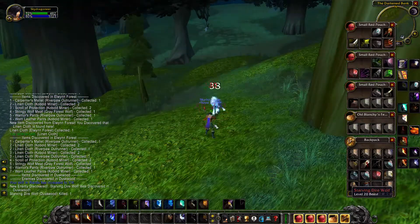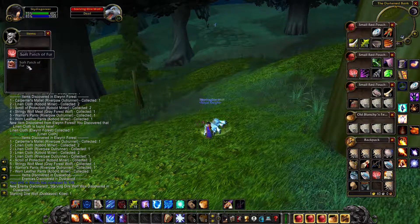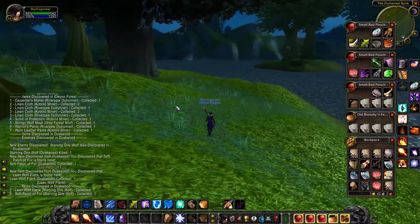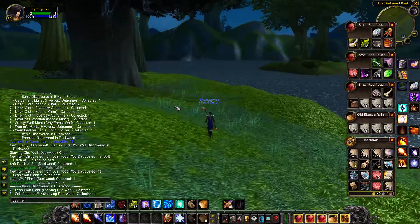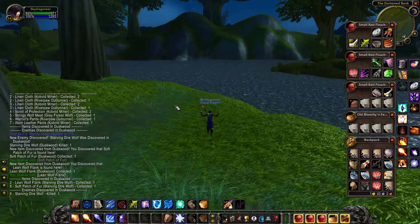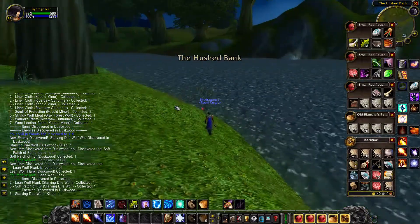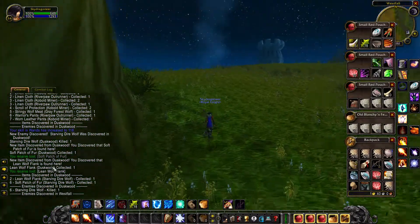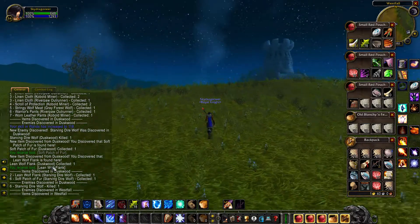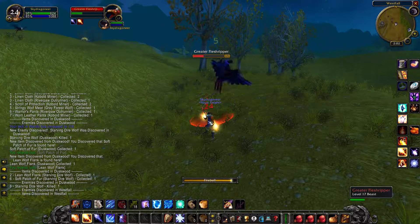We haven't discovered any enemies and haven't learned anything about Duskwood yet, but now we found a new enemy and a soft path. A new item has been discovered. If you go to Items, we discovered some items here; if you go to Enemies, we discovered some enemies here in Duskwood. We're exploring the world, discovering everything. Nothing has been discovered here in items yet.